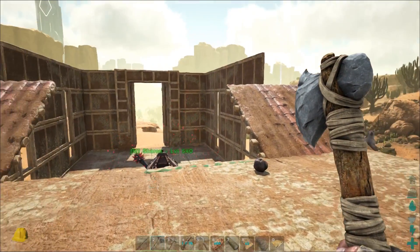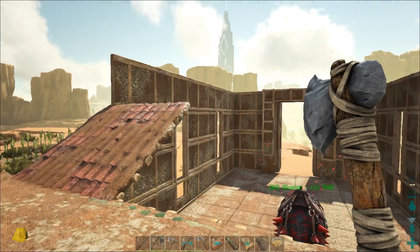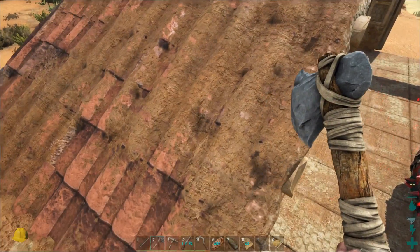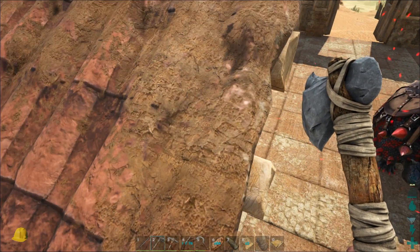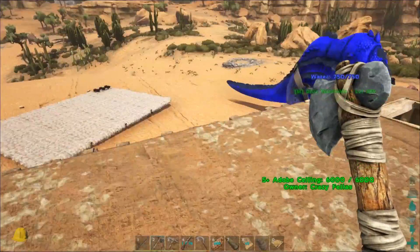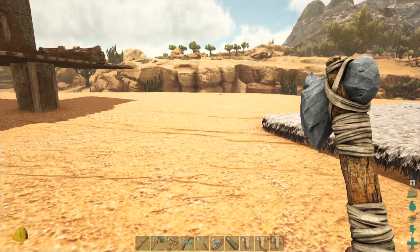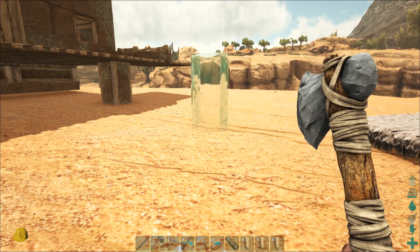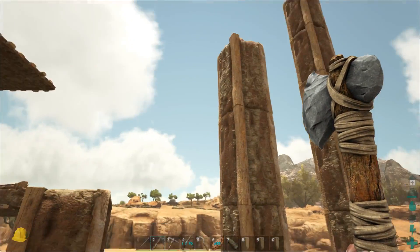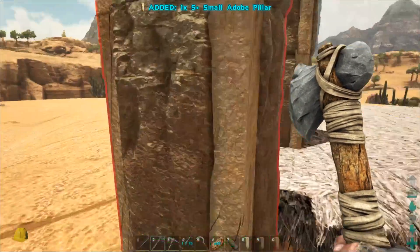Maybe it's another S plus bug — I have no idea. Additionally I can place some of them but not others because somehow there's no support. I can't even pick them up, which is very strange. So I will have to work around that and try default sloped roofs instead. Structures Plus actually has three different types of pillars: a small one, a medium one, and a large one. The medium one is like three small ones and the large one is like five small ones.